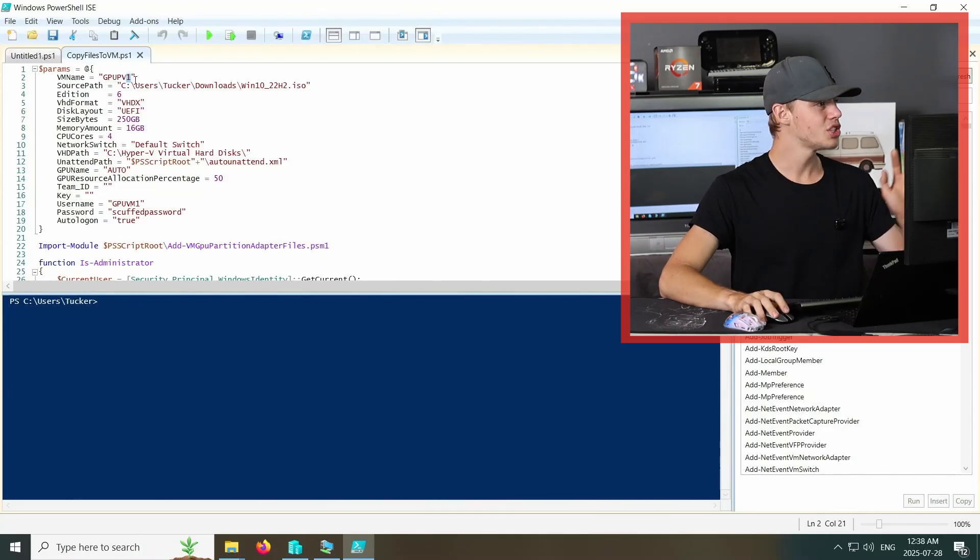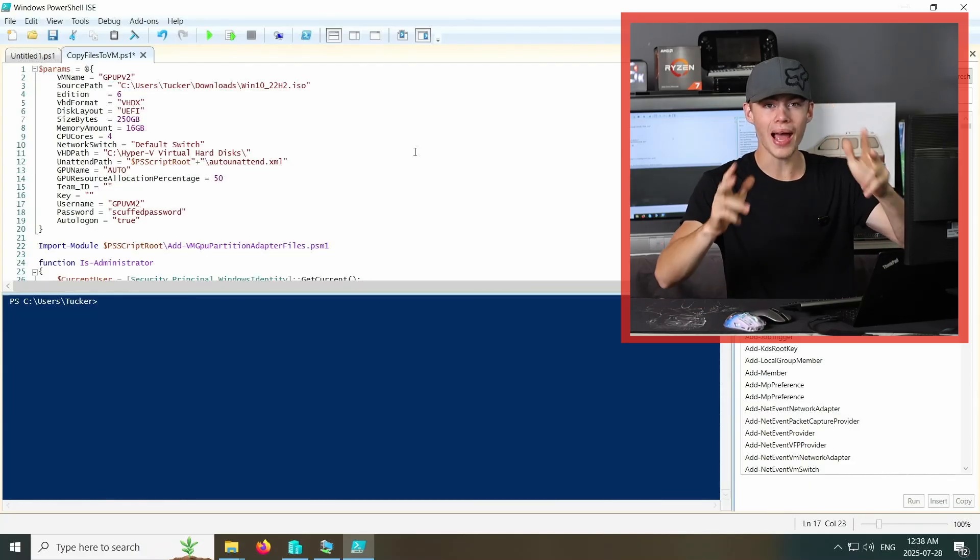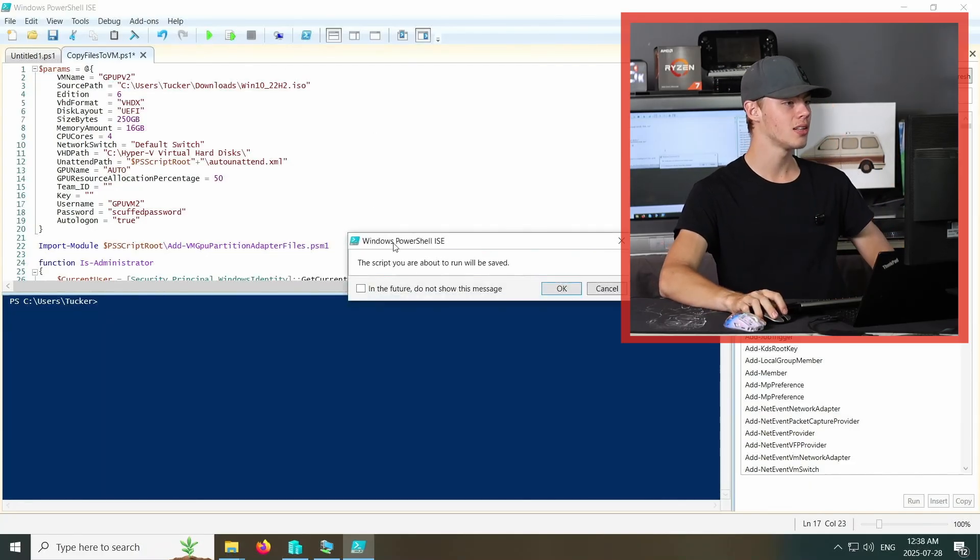I'm shutting this down because we didn't come here to play one game — we came here to play three games at the same time. Back in PowerShell, I'll change the name of the VM in the script to number two, change the username, and all we have to do to make a second pass-through VM is just click run on the script again. That's it. The script for the third VM just finished installing, which means we now have three gaming VMs all capable of running high-end games at the same time, all running on one system.